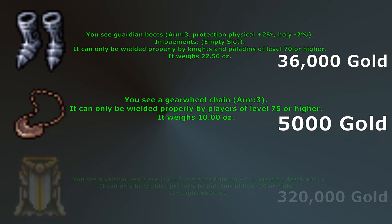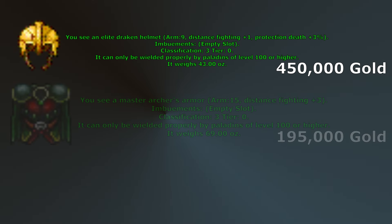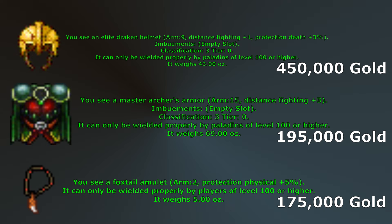Level 80 will be Yalahari Leg Piece. These will be the first legs that are worth replacing Zawin Legs in my opinion. You can also grab Aloha Legs and Grasshopper Legs along the way if you wanted more speed, but it's hard to beat the 2% physical protection of the Zawin Legs. You will lose this with the Yalahari Leg Piece but you gain the benefit of plus 2 distance fighting and 5% death protection. If you can find a team to do the In Service of Yalahar Quest you can choose these as a reward, otherwise they'll be the first big jump in price on this list.